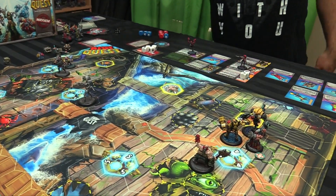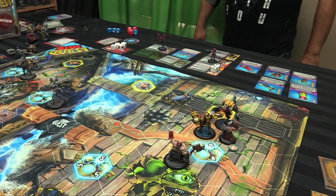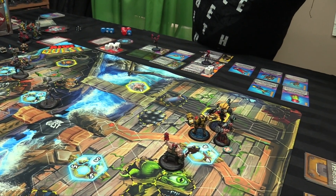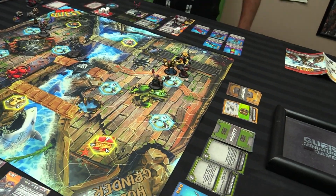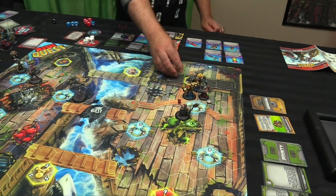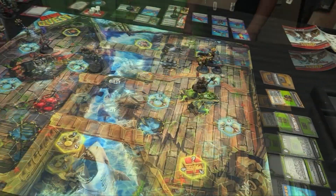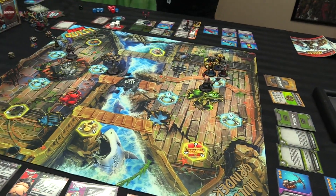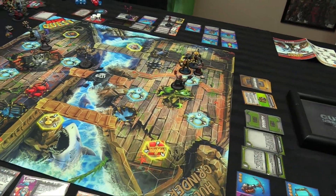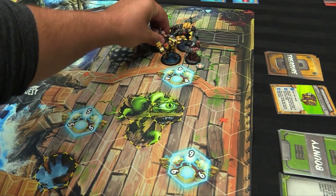Treasure appears at the beginning of my turn on three — over there. Orses, you need to get some work done. Walk for one, go one, two, three to here, then you're going to raid.